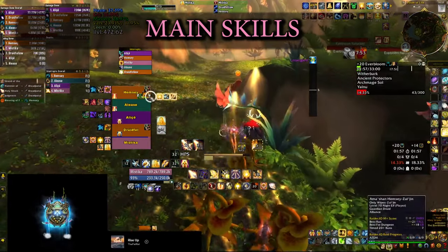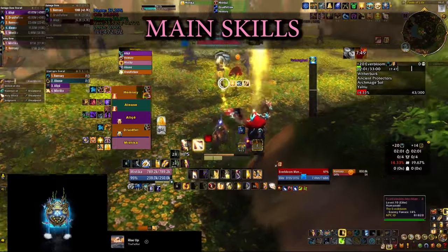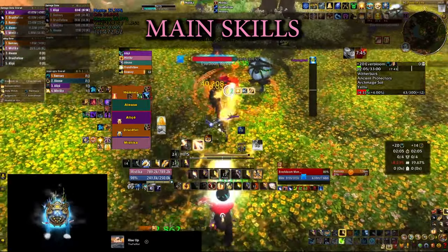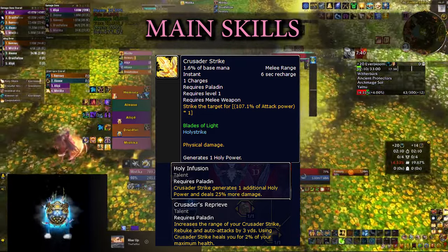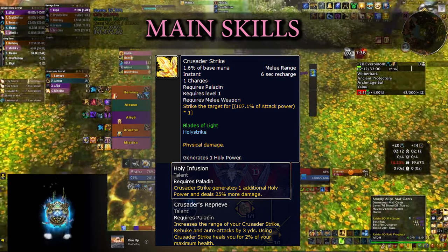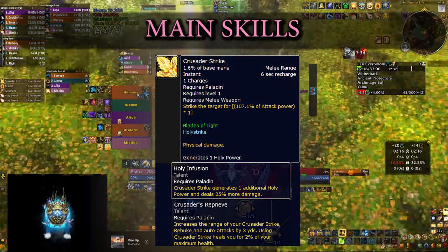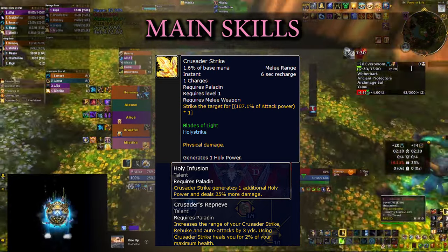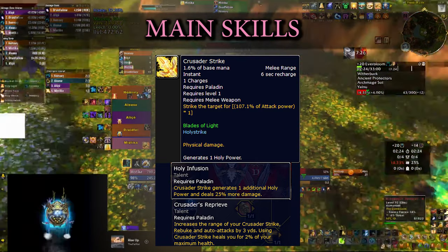Holy Shock generates Holy Power, but let's first look at the other skills that generate Holy Power before moving to the spenders. Crusader Strike is a single-target melee spell that hits your enemy and generates two Holy Power, thanks to the Holy Infusion talent. It also heals you for a small amount due to Crusader's Reprieve. Almost all your other spells generate only one Holy Power, so this is quite powerful by comparison.